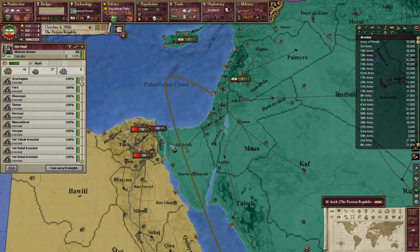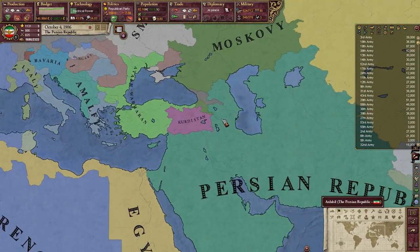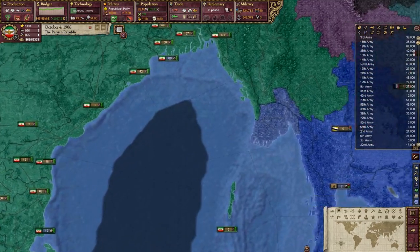We are waiting on our naval bases to build, because we need them to be level 5 to build dreadnoughts. And the only thing we can hope is that we don't get into a war with somebody with dreadnoughts before we get to that point, because it's going to take several years.